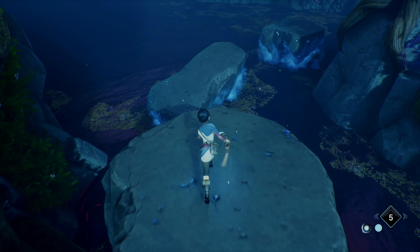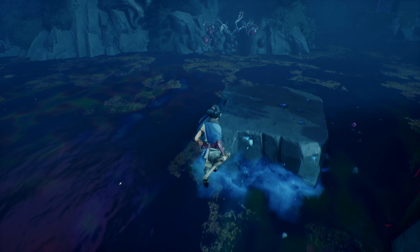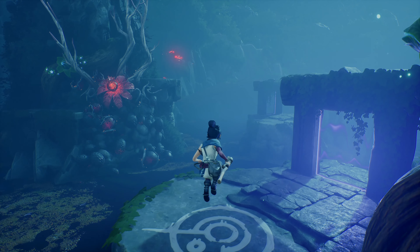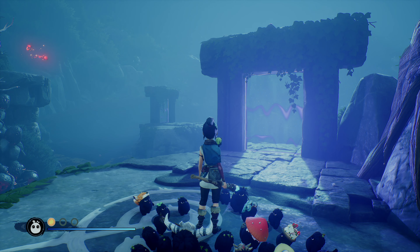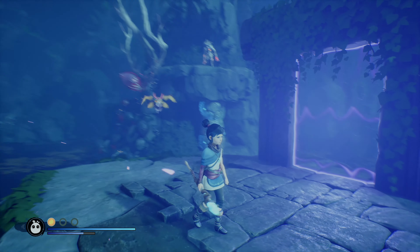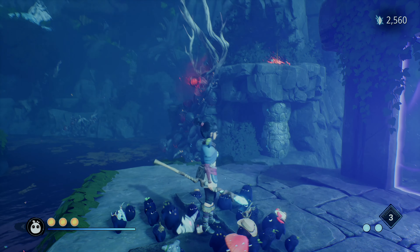I've cut out most of the combat — you may see the end of a fight — but I'm basically just focusing on the puzzles. For this first one, the order you have to shoot them in is actually shown above each of the pillars. That's a pretty easy one to get started off with, and it opens up the gate for you to pass through.